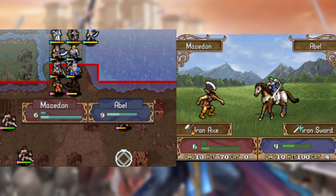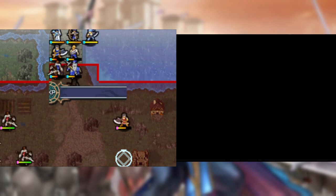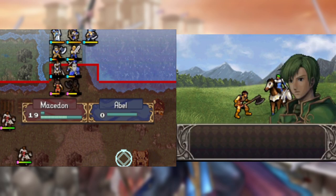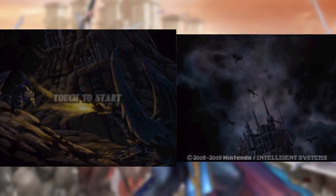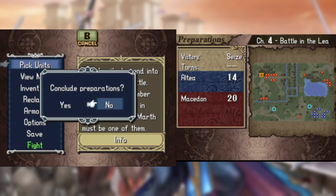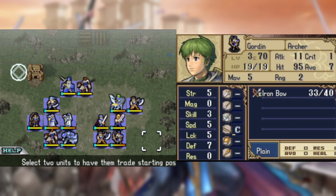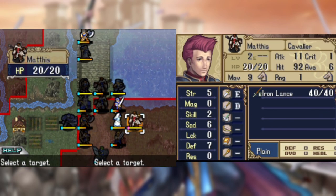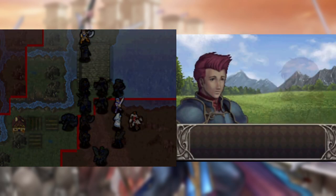The problem is, the guide recommends using knights, but on this difficulty Doga's speed means he gets doubled and dies very quickly, meaning I have to use my cavs to hold everyone off. This once again takes several attempts. At least it gave me permission to use Jaegen to his fullest potential on this map. After that's taken care of, we can finally recruit the best unit in the game — Mathis, and Merrick too I guess.